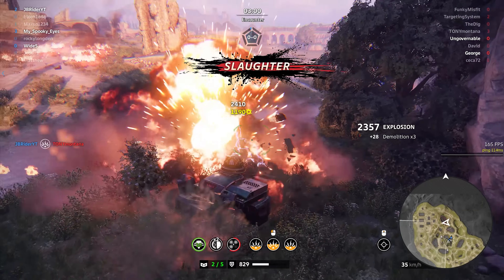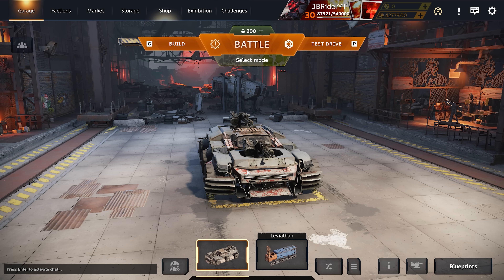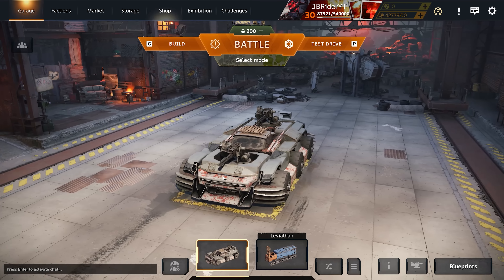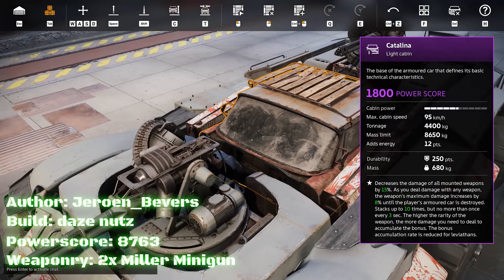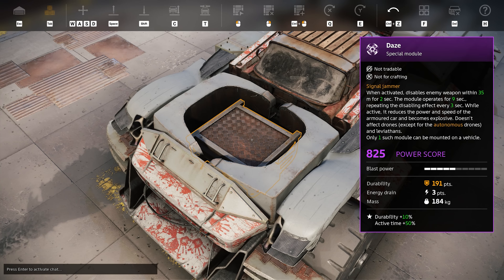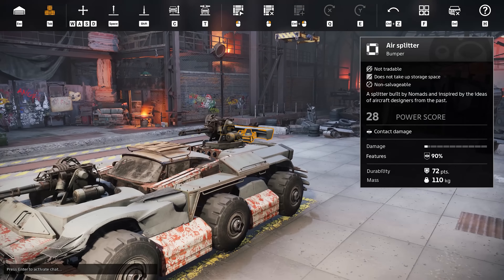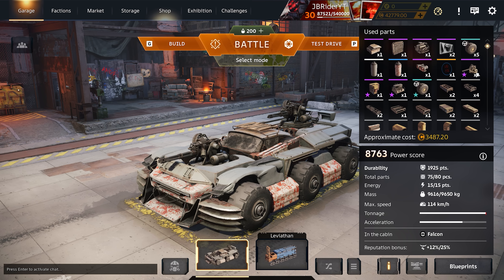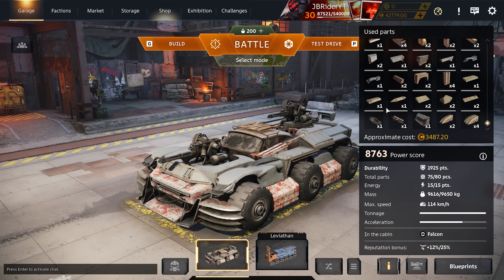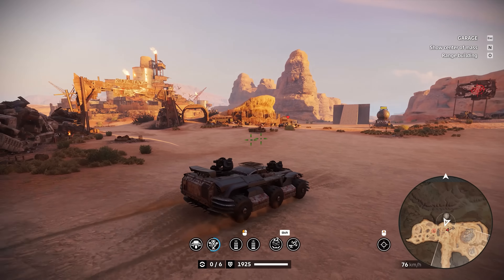What's up guys, welcome back to the channel, welcome back to Crossout. Hope you guys are doing well. Today I'm doing part two of the Carolina combos and we're starting off with the Miller. I just checked this build out and something I don't like is that one Miller is mounted on the Daze itself, which is probably not the smartest idea, but we're gonna run this build anyway. It's at 8k power score, using one Iron Seal, two Millers, a Catalina cabin, one Daze, and a Bootstrap generator.